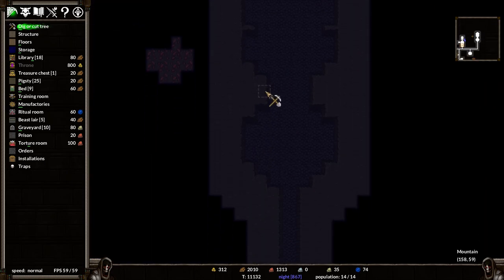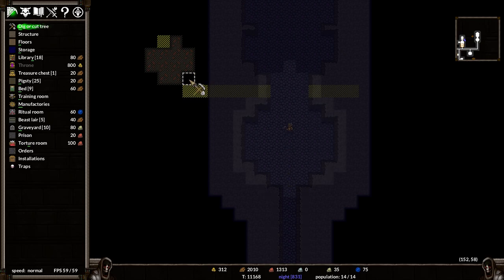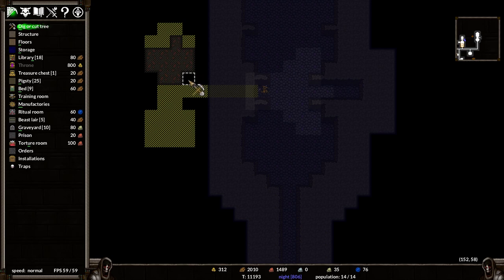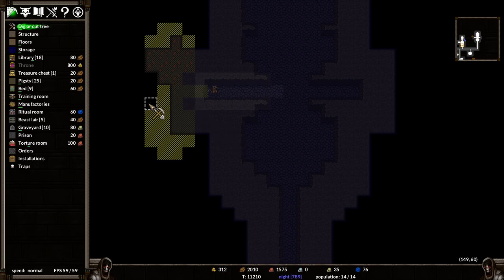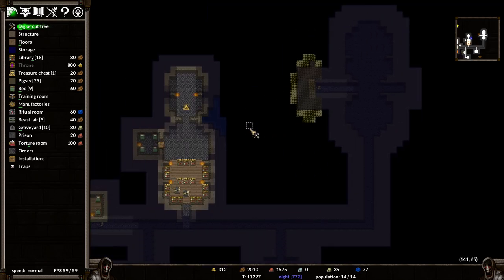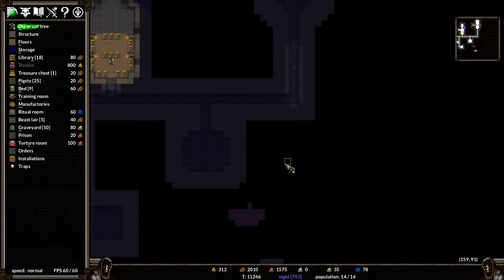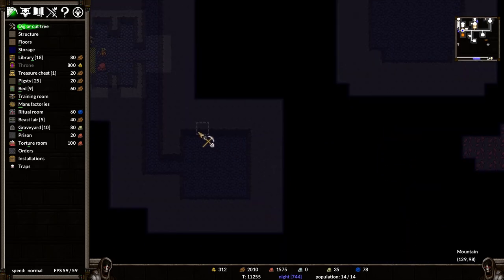Over here we could possibly connect into that, and this little area here is going to be very useful for some side rooms. I think I've got an idea for this room - this room can be a torture chamber and a prison, a little prison with a little torture chamber on the side. Because I want my prisoners to be able to see their eventual fate. It's going to make it easier to convince them to switch sides or just be slaves. You never want to be overconfident, and you don't want to bite off more than you can chew early on.